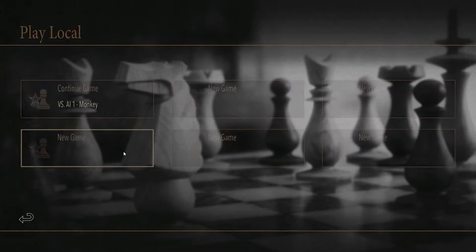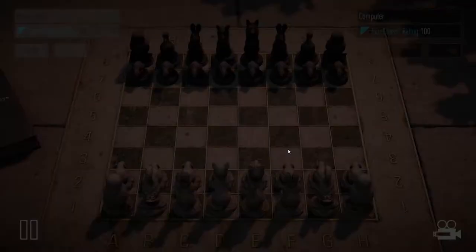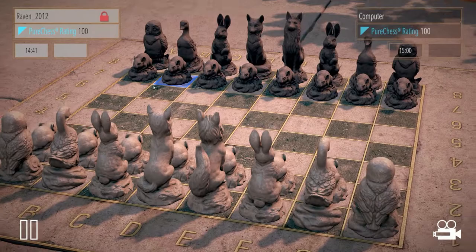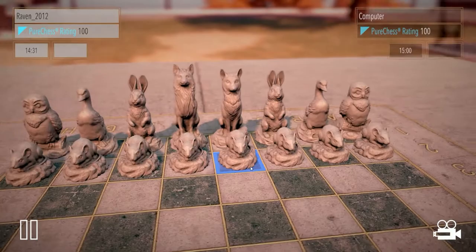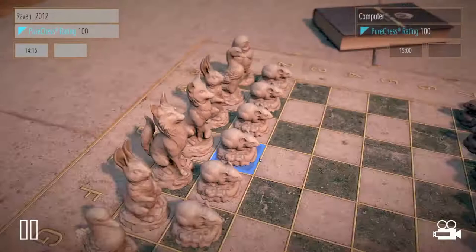We've got quite a few more to go. This is just showing the sets - let's go with stone on the Park set. You're actually at a park. I wish you could play this one with the regular chess pieces because I really like this background a lot. I guess it's into the pets and animals theme. There's the king, queen, bishop, knights - it'll take some getting used to these kinds of pieces.